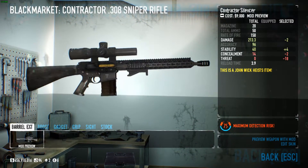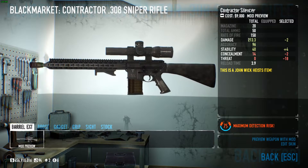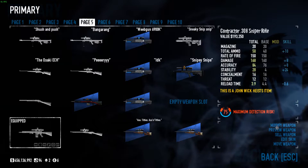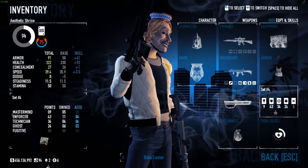There is also a new weapon you get with this DLC — the Contractor 308 — a semi-auto sniper rifle which is pretty much a reskin of the Lebensauger, with a high rate of fire and faster reload speed.